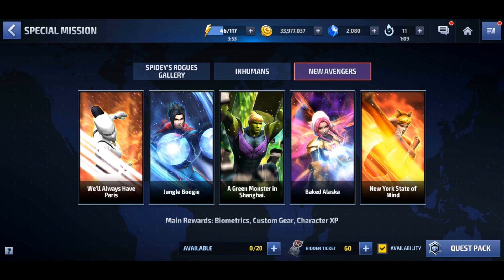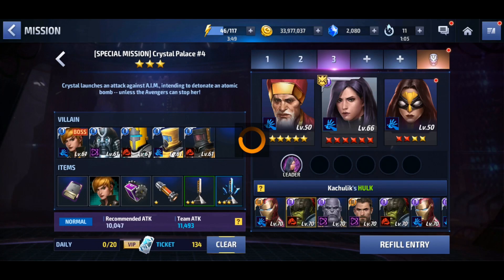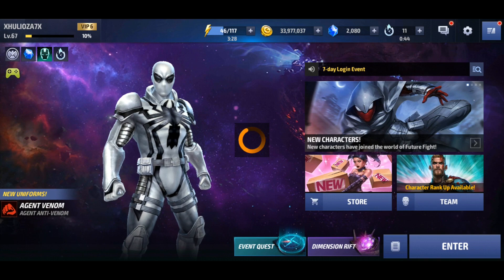Complete all special missions by repeating them, not by using clear tickets. Even if you're a veteran, you should repeat them because you get bonus bios from shifters, which you can use for native tier twos or for leveling potential-enhancing characters to level 70.